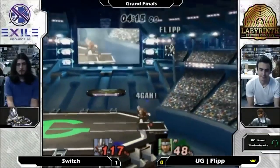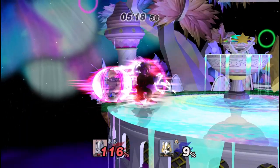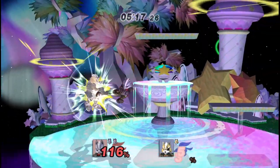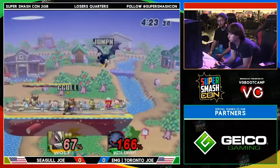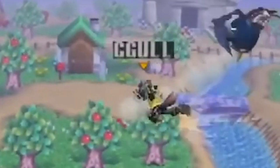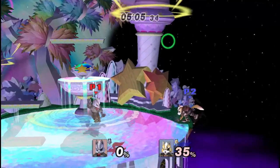Up air is a disjointed poke that can be used similarly to Falcon up air, except on block to pressure opponents moving on platforms and juggle them into confirms. Bair and fair are good at controlling space because they auto-cancel out of a short hop — they are completely safe on retreat. It's no Brawl Wolf back air though. Bair also serves as a fairly safe kill move at higher percents.